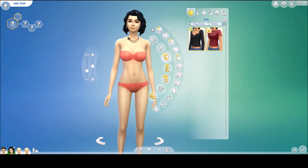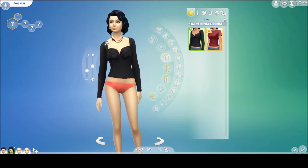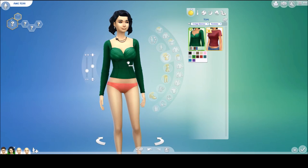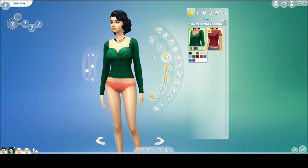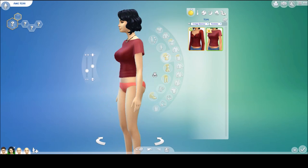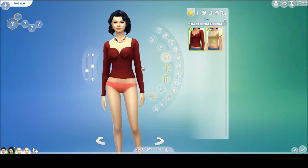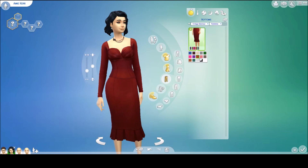For the Glamour Stuff Pack we have two new tops. This first one I actually really like — it has a corset effect going on, so I'm going to shrink her waist to give it the full effect. I really like this top, it's cute. And we also have this second top — I'm not as big a fan of the front of it, but I like the back. We also have a skirt that you can either match or mismatch with it.